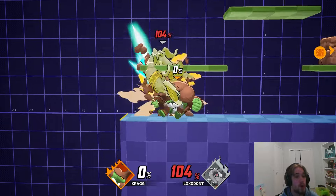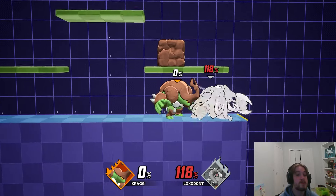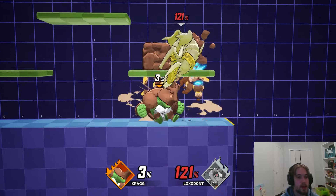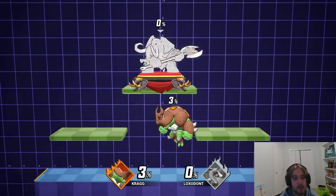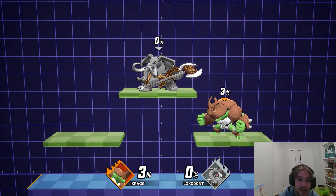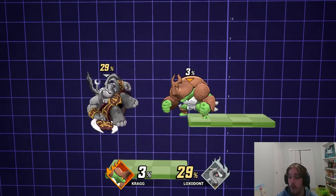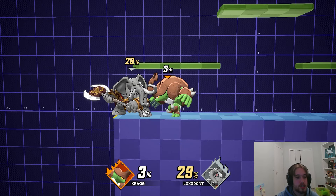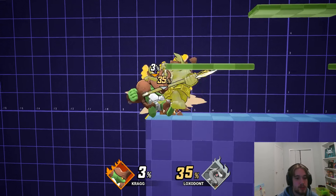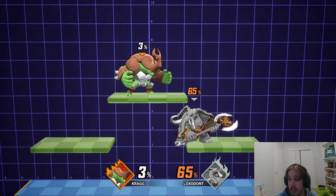It's down throw where you're going to be getting a majority of your money. You're going to be able to confirm this into down strong, forward strong, and up strong, as well as moves like down air and up air. You do have to react to it, so it's maybe a little bit trickier. But it's a smash attack killing someone at like 40-50% sometimes — I think it's fair that you have to react. Down throw also has combo ability into dash attack, which can be confirmed into up tilt, which can be confirmed into everything you want.